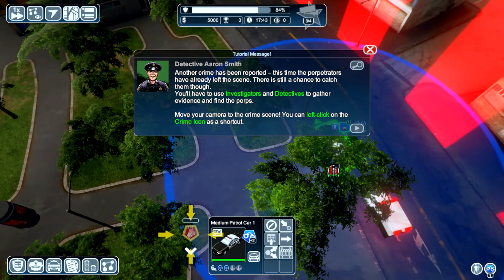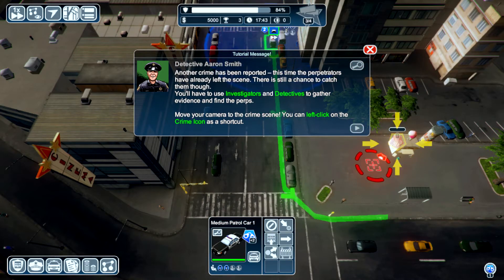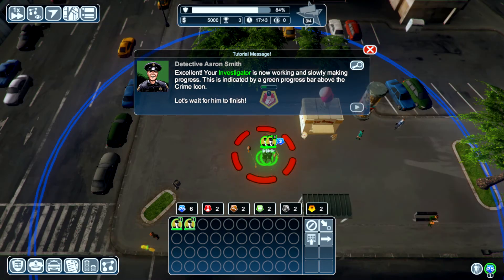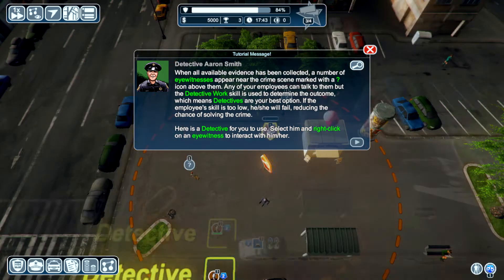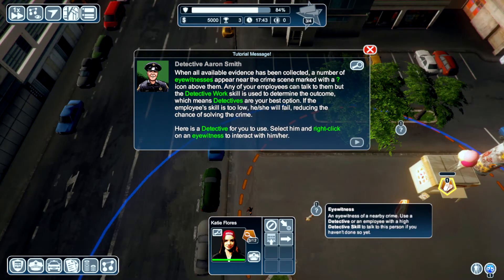Investigate crime scene — we got everyone in here. We need to go and investigate this crime scene, please. Heading to investigate — brilliant! Well done boys, standing by, crime scene secured, investigation started. Good boys — this is kind of cool, actually. Your investigator is now working and slowly making progress, indicated by the green progress bar above the crime icon. When all available evidence has been collected, a number of eyewitnesses appear near the crime scene marked by a question mark icon. The detective work skill is used to determine the outcome — detectives are your best option. Select the detective and right-click on an eyewitness.